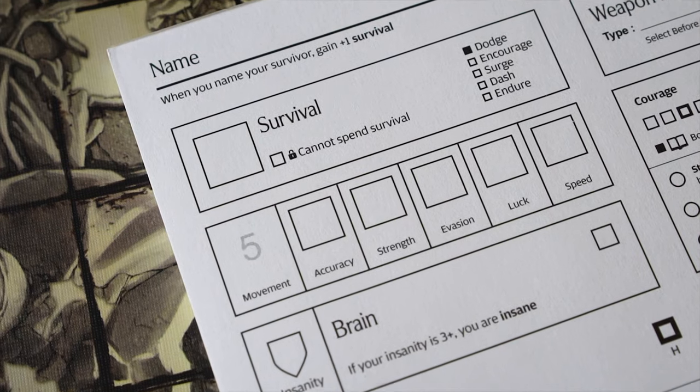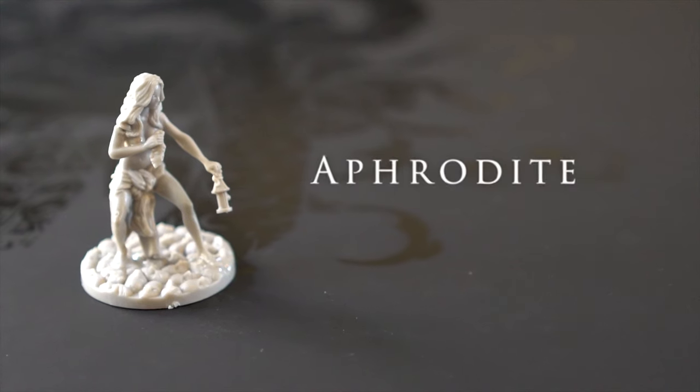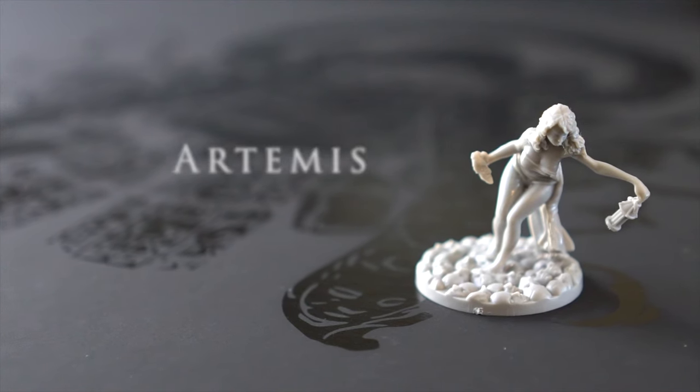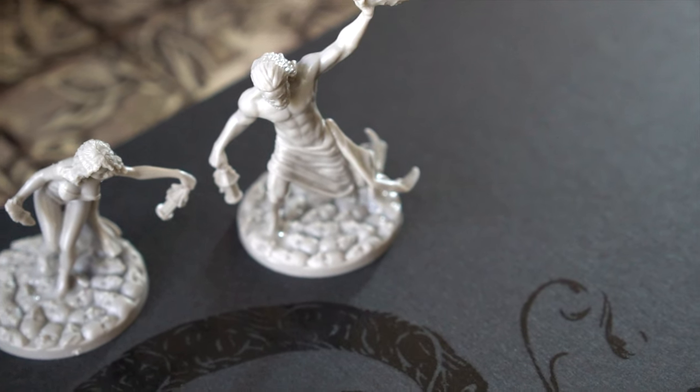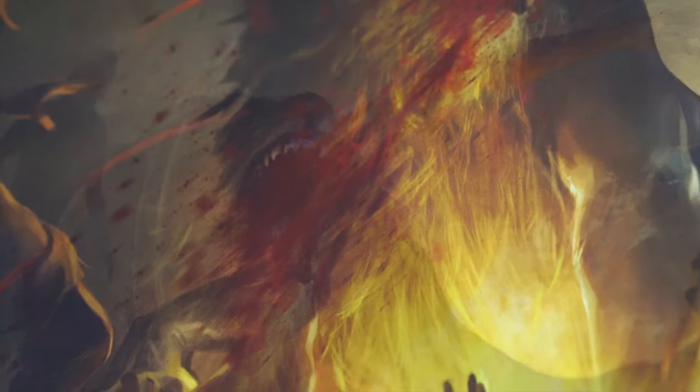First, name your peoples. I've chosen Greek gods: Hephaestus, Aphrodite, Ares, and Artemis. Just don't get too attached. Now add a one to the box labeled survival — that's right, having a name is that important. Survival is the desire to not be brutally slaughtered.